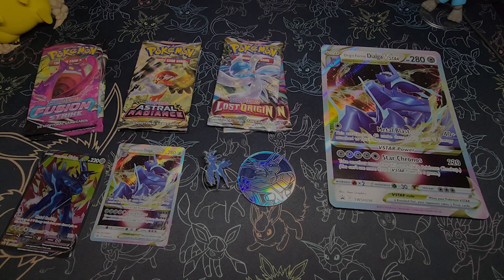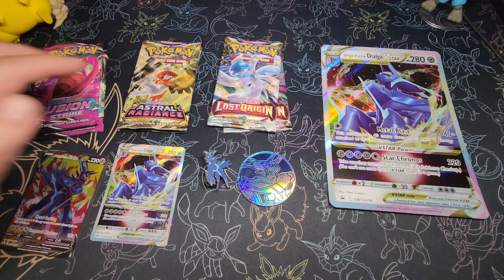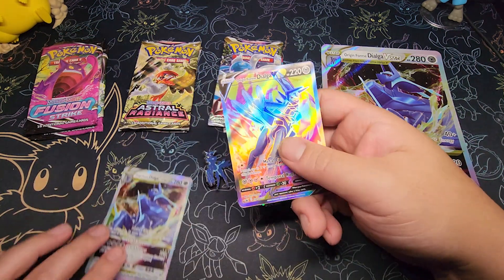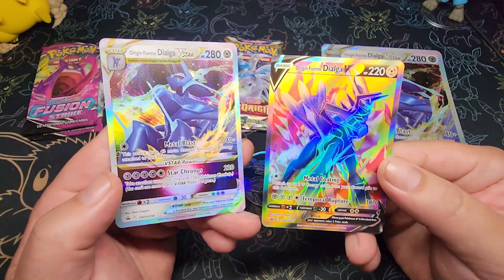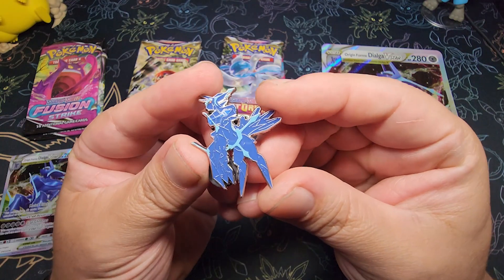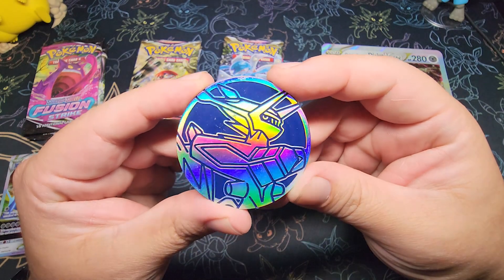Let's get into this box. These are the contents for the Dialga V-Star box — pretty much mirrors the Palkia. We got two Fusion Strikes, two Astro Radiance, and two Lost Origins. We have the full art and the V-Star card, the alternate card. And then we have this Dialga pin and we got this coin.